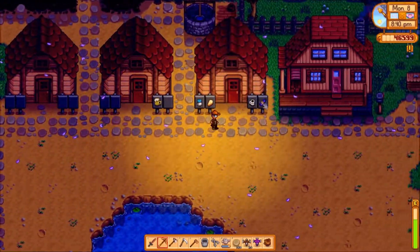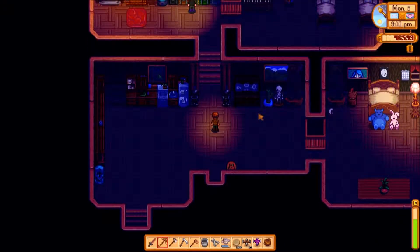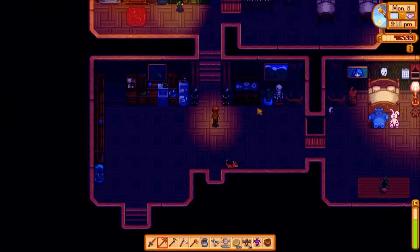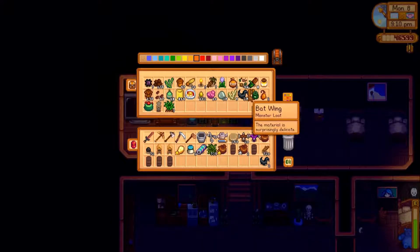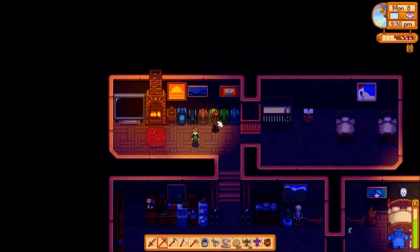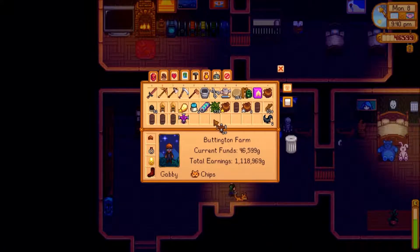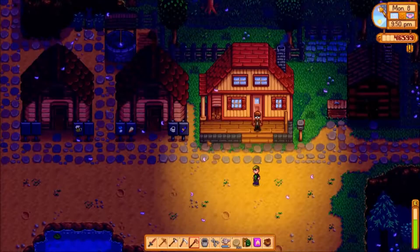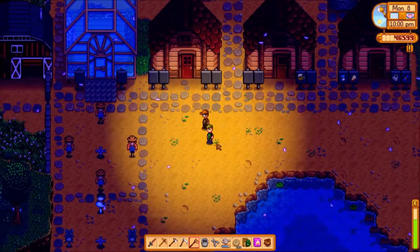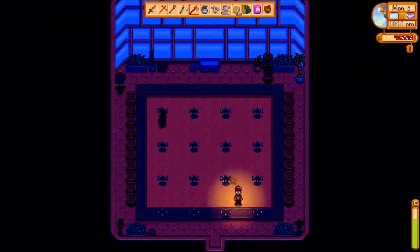All the buildings in this game go by TARDIS rules — have you not noticed how much bigger you are than the house? This house is disturbingly large. Where's that hop starter so I can start growing it? Not in the first one, not in the second one — there it is! Deluxe speed grow. I'm gonna go plant this right now. We still have to plant the quality sprinklers — the strip along here going across, rows on either side, which will fit the scarecrows as well.